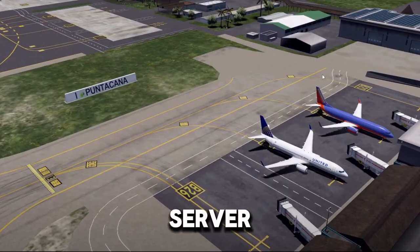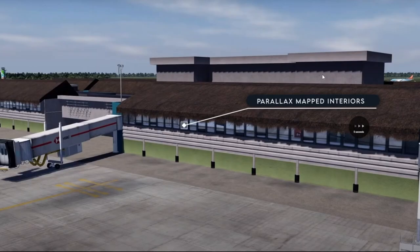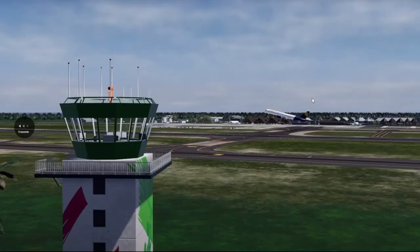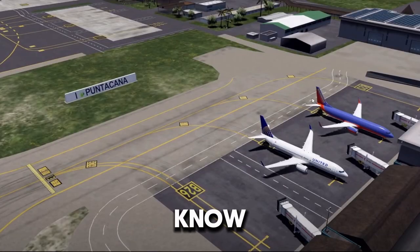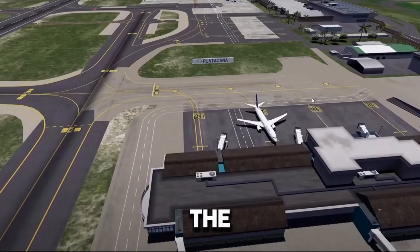We're gonna have a server teleportation feature where you can make your own servers with your own friends, but they'll come at a cost of Robux. You'll be able to role play in them however you want. As for the trailer overall, my thoughts are that it's really disappointing — there isn't much shown, mostly because they put a 'coming soon' screen at the end.